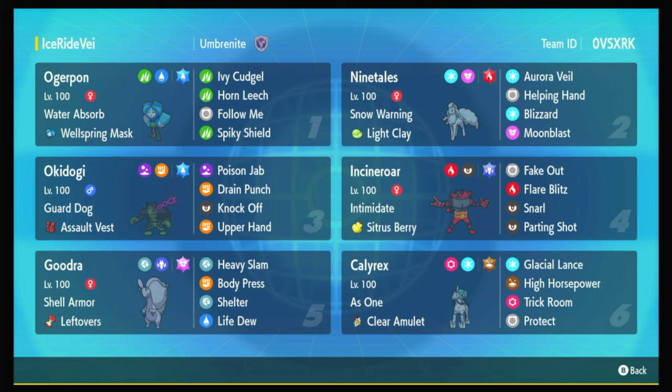I'm also a big fan of Glastrier. In Regulation F, I'm a big believer in Glastrier, but what really holds it back is not having a good ice move. Calyrex gets Glacial Lance, which is a 120 power, 100 accuracy spread move, which is just absurd. Such an upgrade from Icicle Crash. And Glastrier doesn't even get Icicle Spear or anything, so it has nothing to compete with this.